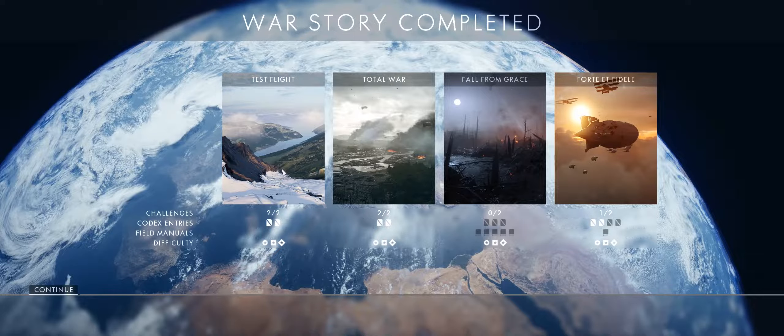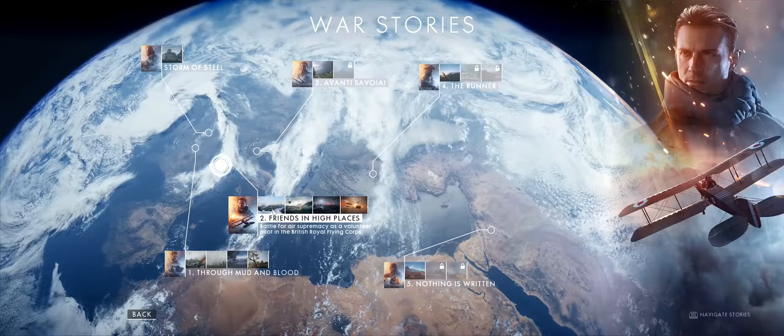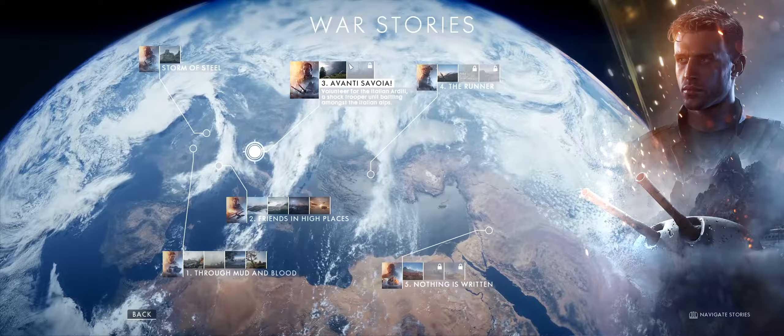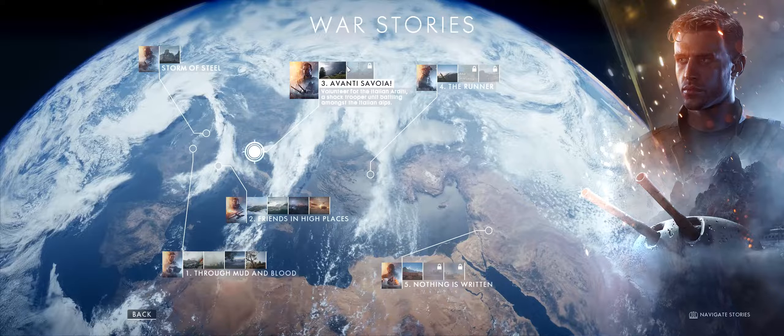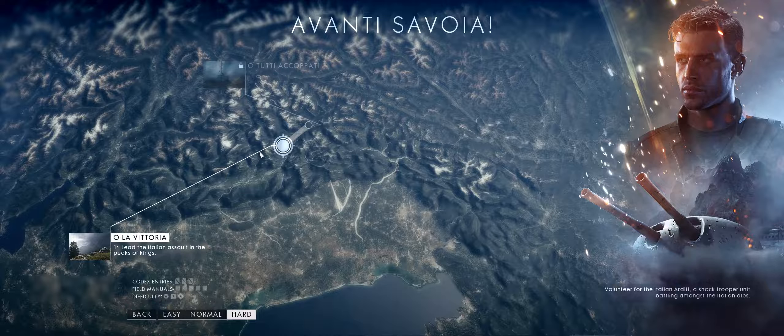Two out of two challenges on the test flight, didn't even know — two out of two codex entries. Two out of two challenges on Total War, didn't even know. None of the challenges done for Forking Grace, one challenge done on Fort Fidel. No field manuals found — that sucks. We're only 15 or 16 minutes in so we're going to continue on. We've completed Friends in High Places — in the next one, number three, Avanti Savoia, volunteer for the Italian Arditi, a shock trooper unit battling amongst the Italian Alps.